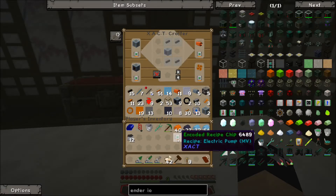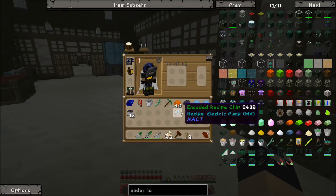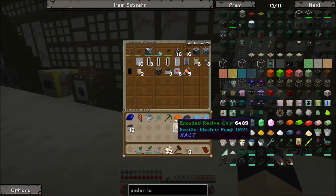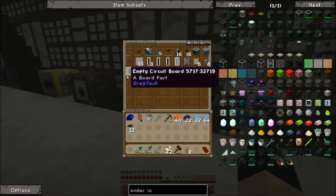One thing to note: I have noticed a bug. I don't know if this happens to everybody — it was happening when I first set this up and I thought maybe it was just a temporary thing, but it's still happening. If you put the recipe for the MV electric pump in here, you'll notice it just goes crazy with clicking, almost like we're using our wrench or something. I don't know if that happens to everyone, so just a heads up on that.